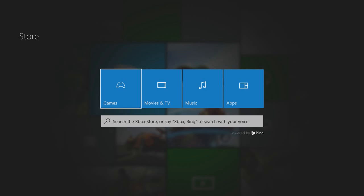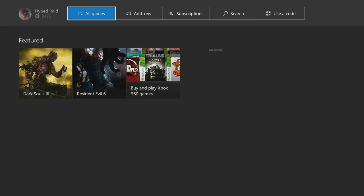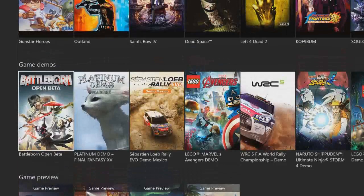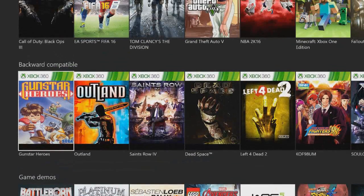What you want to do is go to the store from here, and then you're going to go to games, and then all the way down you're going backwards compatible — right here, backwards compatible.